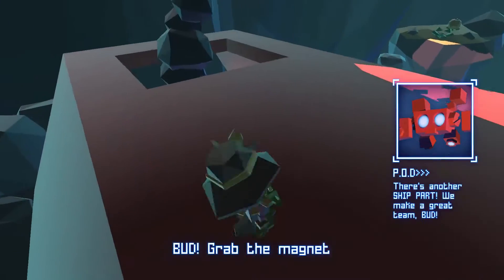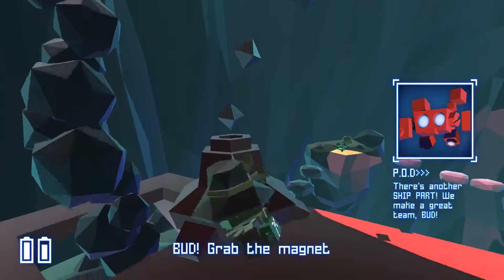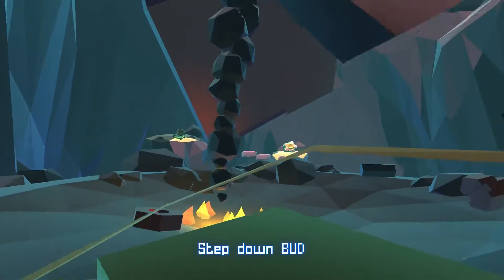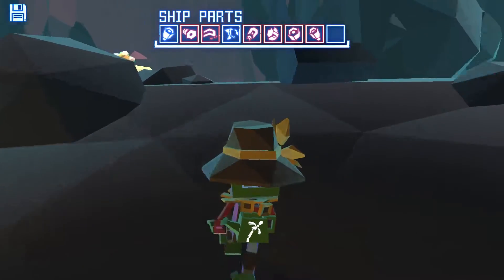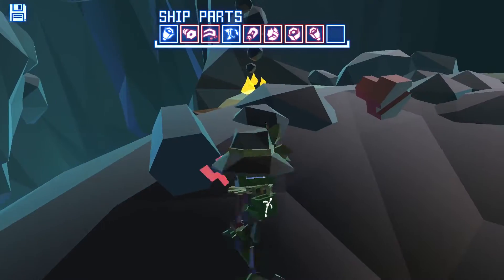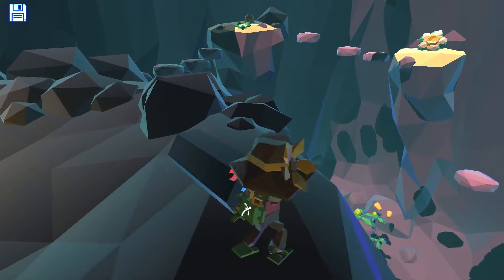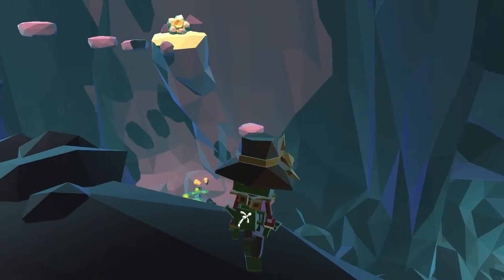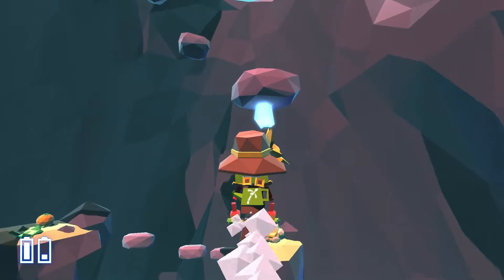Oh, there's another ship part. We make a great team, Bud. Yeah, I do all the work, and then you show up at the last minute. Although, admittedly, he does the heavy lifting — quite literally. I shouldn't be too hard on old Pod. He's very, very useful. He's actually probably more useful than we are. But we're the hands on the ground, you know. You've got to do the teamwork. He spots the stuff, then we go grab it.